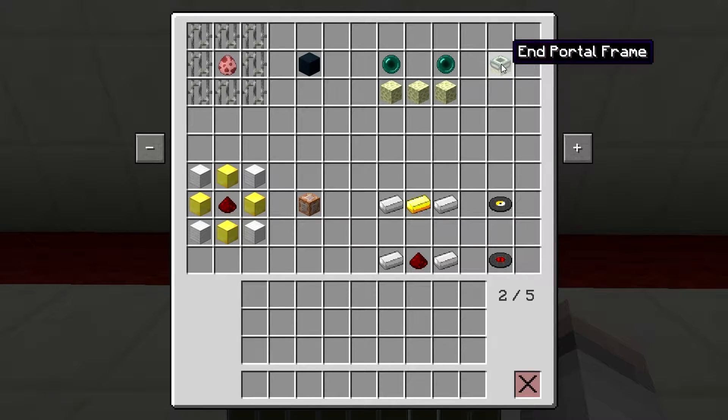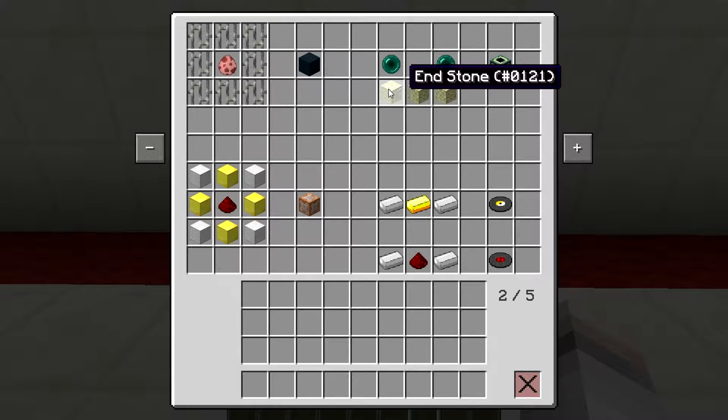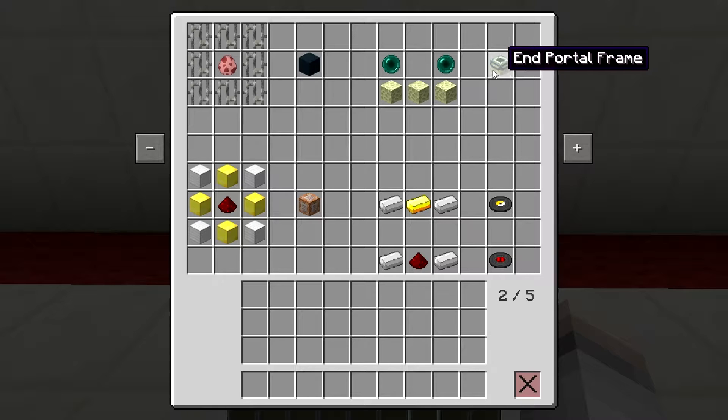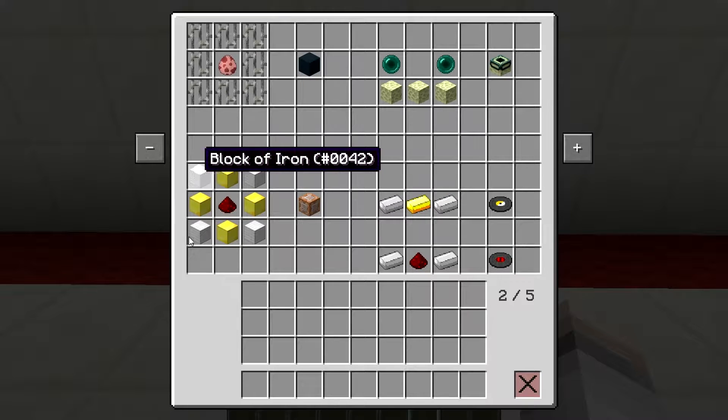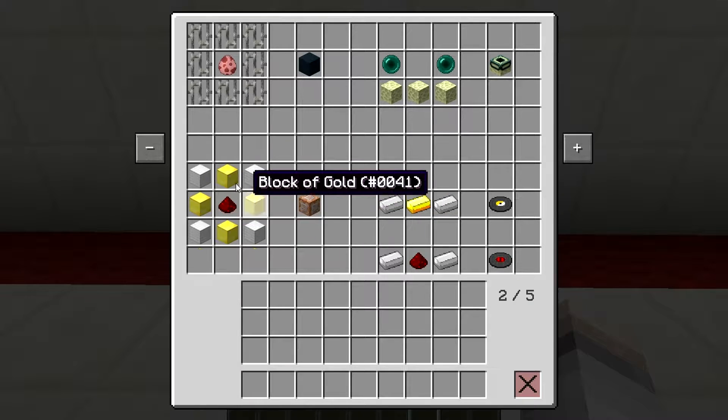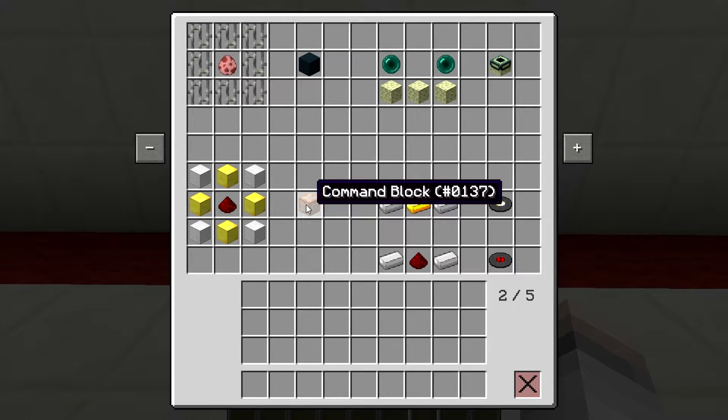End portal frame — that's two ender pearls and ender stone like that. You might not need it if you've already been to the End, but you can craft it anyway, which is pretty cool. Command blocks are also craftable: iron blocks in the corners, four blocks of gold, and a piece of redstone in the center will give you the command block.